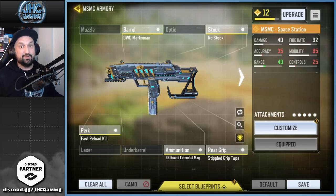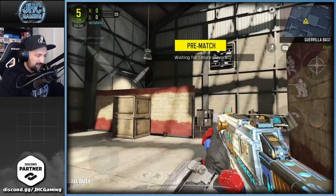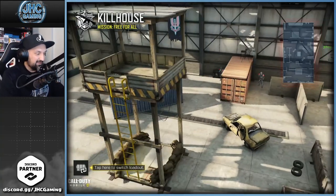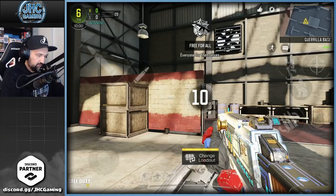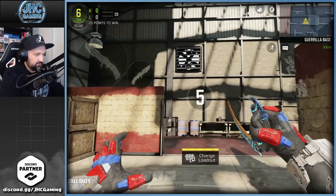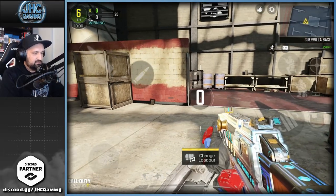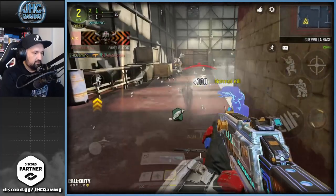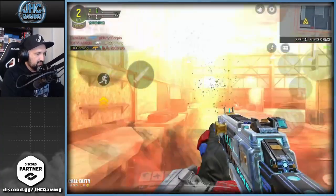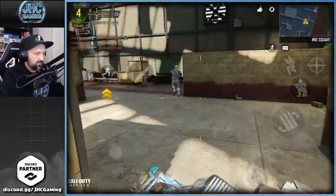Let me know in the comments if the build is good or bad, but we're gonna go as-is and see if it feels good. For this one we're going with good old free-for-all on Kill House — haven't done that in a while. For the secondary I'm not using the rocket launcher — wanted to check out that beautiful Karambit knife. We're gonna go for the win with the MSMC.